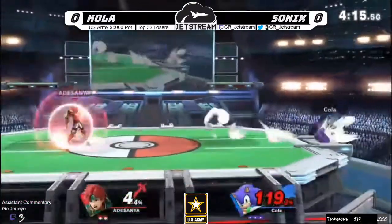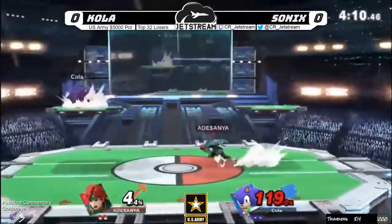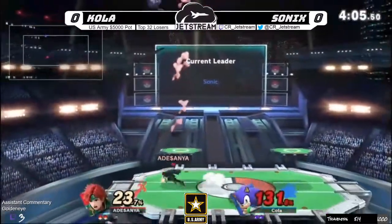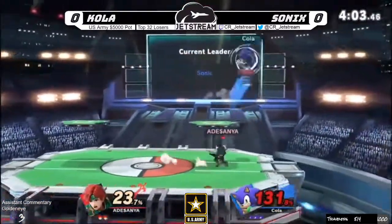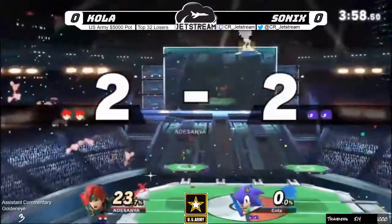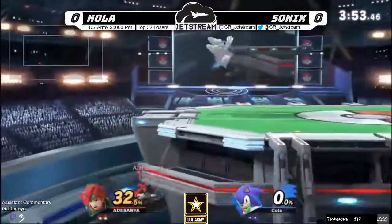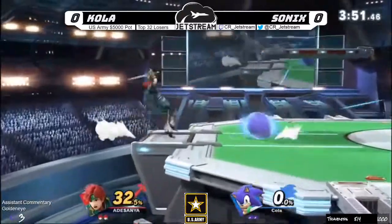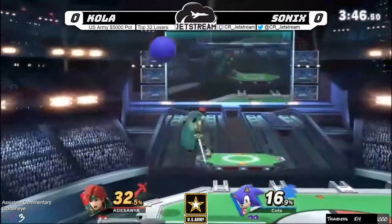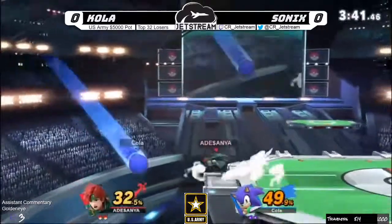Definitely going back and forth — Roy only taking five percent so far, just trying to find a way in. If Roy doesn't take too much percent here and gets his stock off Sonic, it's still pretty even. Breaking out of that combo — not gonna take it just yet though. Look at just how fast Cola is moving, and there is the sliding F-tilt — see, strong hit, that's all it takes.